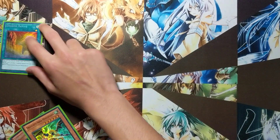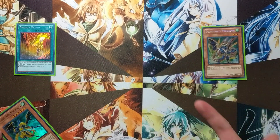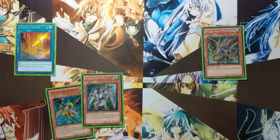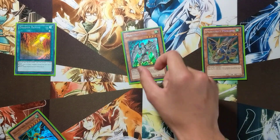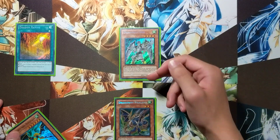Starting off, we'll activate Dragon Ravine and use its effect — discard the Phalanx as cost to search for a Dragoonity Dux. We get the Dux, then use our normal summon to normal summon Dux and equip Phalanx using its on-summon effect.